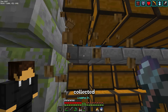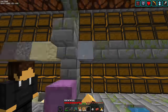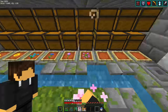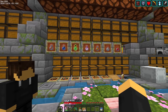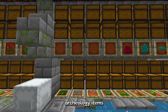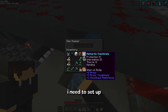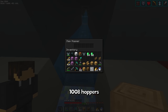Anyways, that's everything collected. There's all of the display items placed down, with the exception of some of the new archaeology items, but those are going to have to be for another video. Now, in order for the storage system to actually work, I need to set up the item filters by placing the correct item and 4 filler items into all 1,008 hoppers.